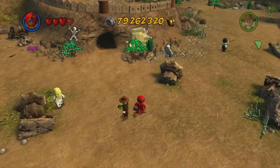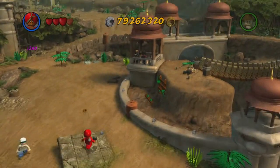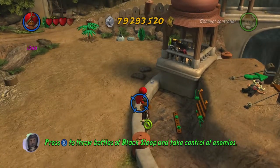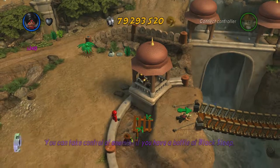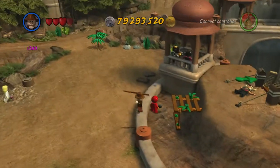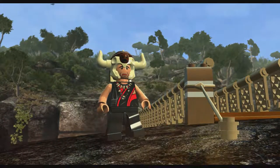To access this final story mode level, which is Mola Rampage, we are going to switch to the Maharaja and then throw his black sleeve at that thuggy in the control tower up there. This, much like the Riddler from LEGO Batman the video game, is going to allow us to take control of this thuggy, and then use him to pull on this switch right here, which will extend a ladder for us. Let's detach control by switching to a different character, jumping up here, and going across the bridge for the final level of the Temple of Doom.